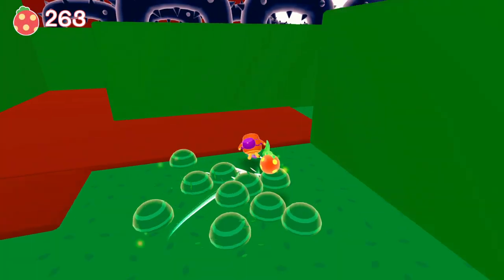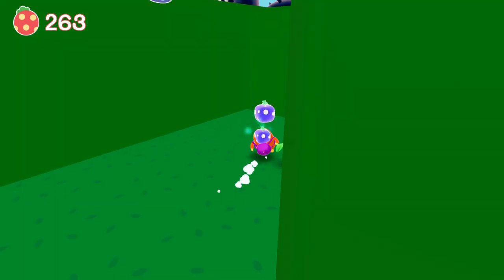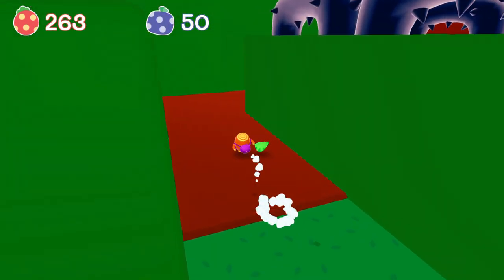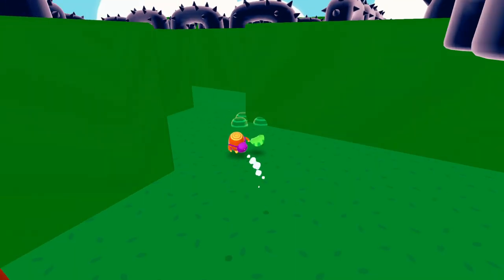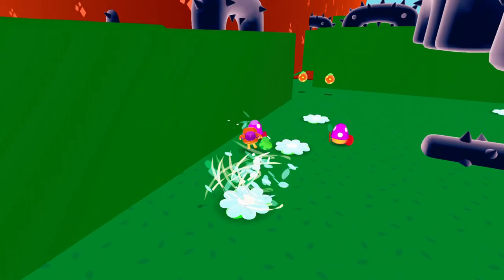The game is very much a 3D platformer — running, jumping, and gliding through the game's areas to collect these various water droplets. You have your typical themes for the areas: desert, forest, and water-type areas that you'll be going to.